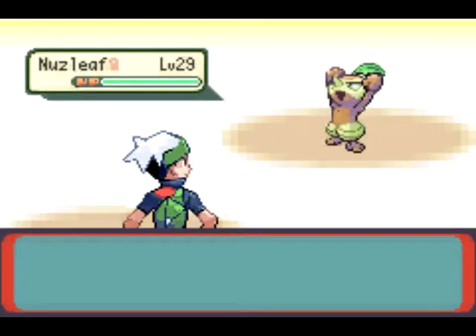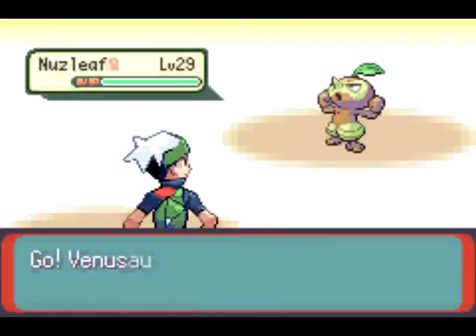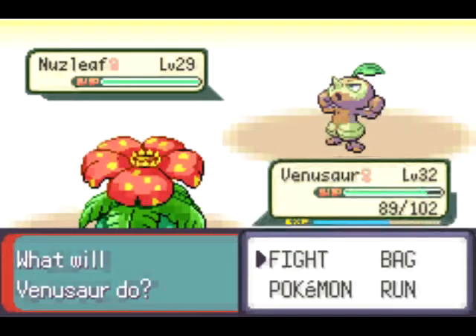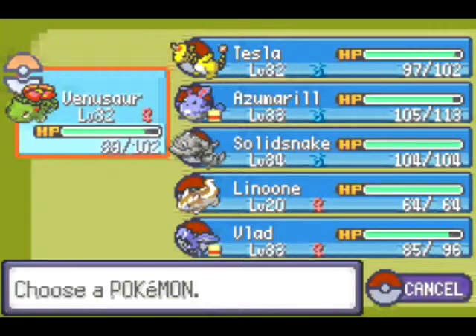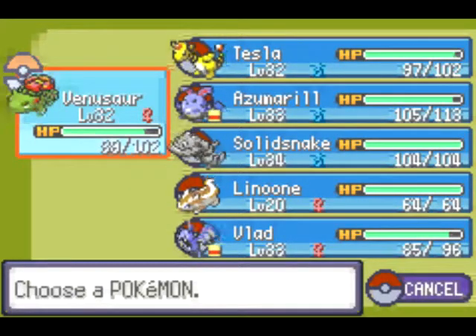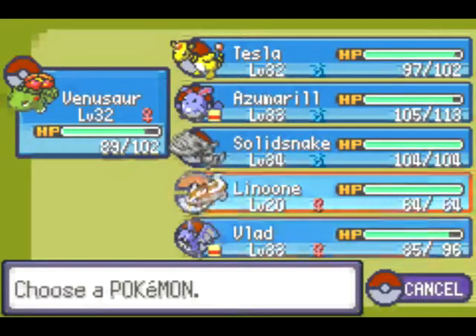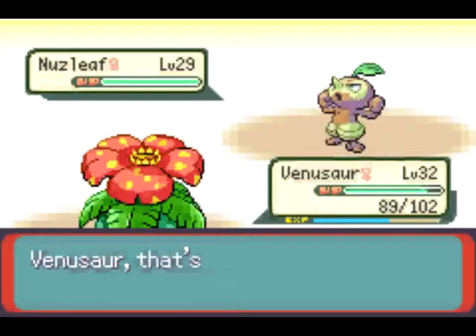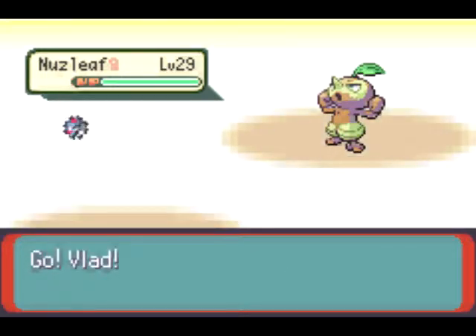And we find a Nuzleaf. Although a Nuzleaf would be a good Pokemon to catch, I still hold that an Articuno is better. We gotta go with Vlad on this one — Tesla and Venusaur just can't handle it. Not yet, anyway.